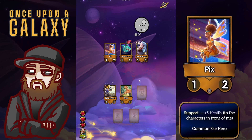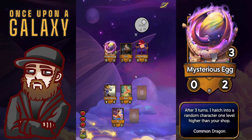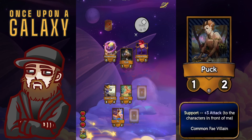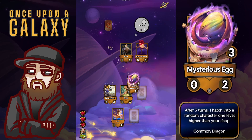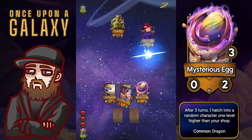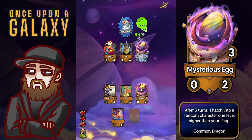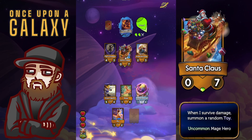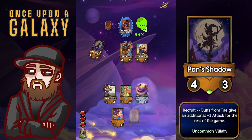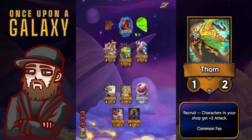We start off with piston boots and also a rose. The rose is going to increase the health of all the characters in our shop. I like taking a rose or a thorn nice and early. Usually you can make up the half heart you potentially lose on turn 1 with a picks, which we've just taken. We also took an egg on turn 2 — that's going to flip into an epic character once we turn into a rare shop on turn 5. I think a turn 2 egg is pretty good, especially if you have a decently strong start.